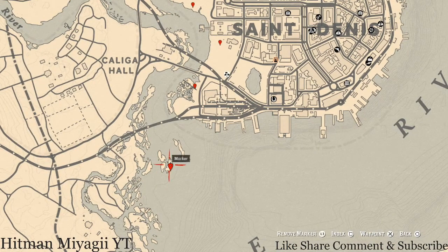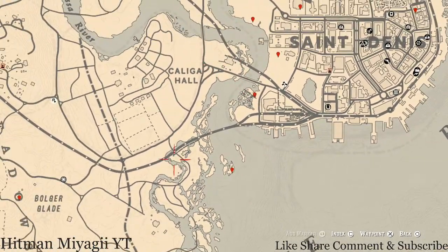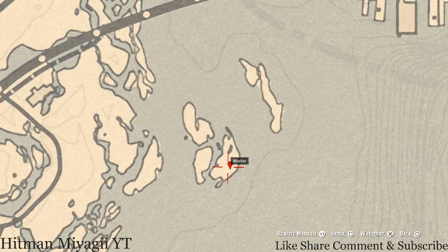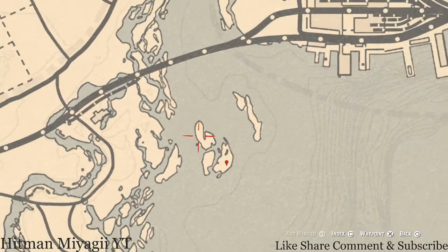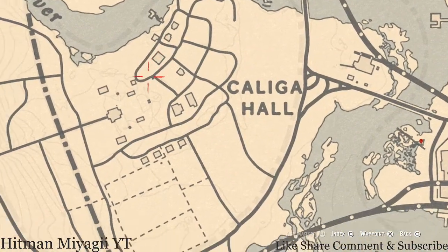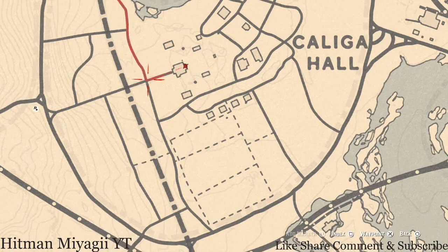There's a cardinal flower that spawns over here in this area each and every day — that personally helps me indicate exactly what cycle the flowers are on, which today is cycle 6. Over here at the back of this mansion, there is another family heirloom: a New Guinea Rosewood Hairbrush, right on the back porch on the table.